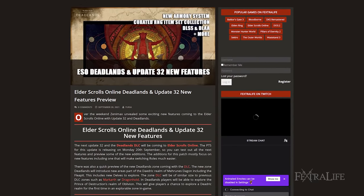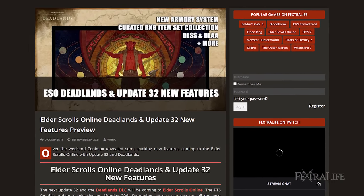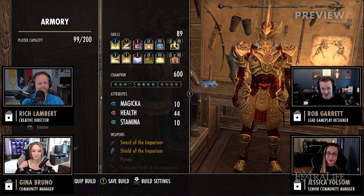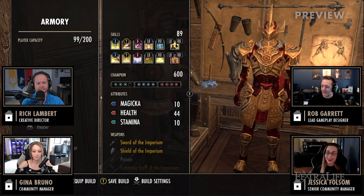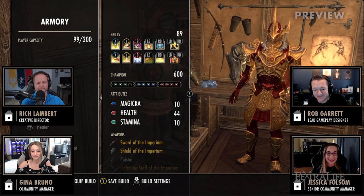ZeniMax gave a preview of the upcoming Update 32 and Deadlands DLC coming to The Elder Scrolls Online during their livestream. The update sets to add a number of new features, including the new Armoury system which will allow players to switch between builds more easily. This feature will be coming to all platforms as part of the base game.